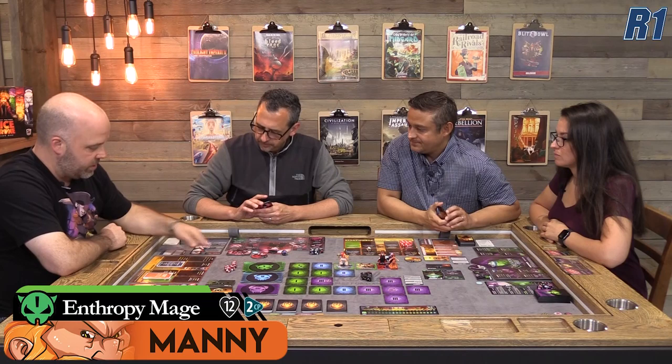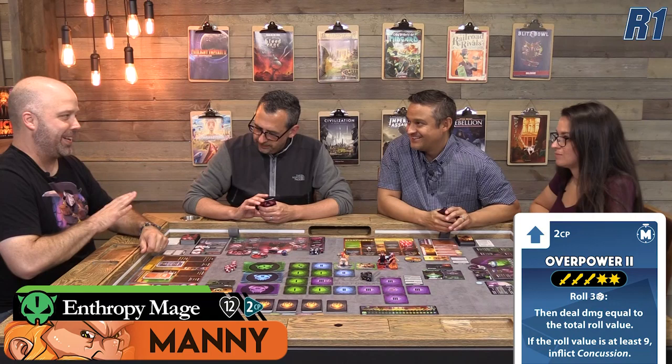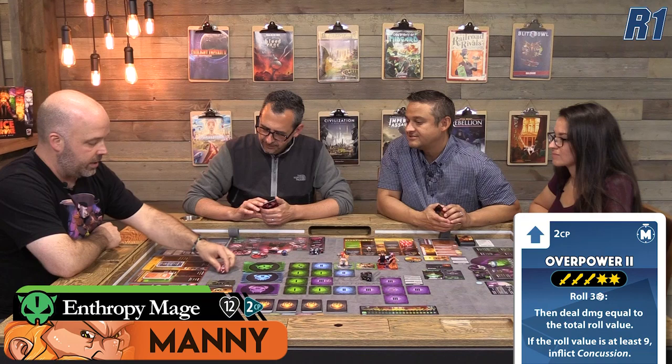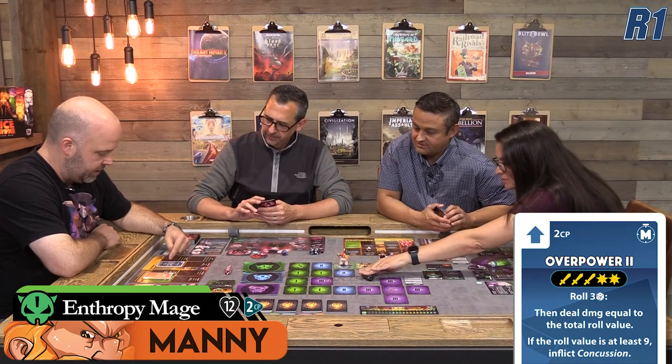I successfully rolled Overpower — the one I just upgraded! Rolling three dice and dealing damage equal to the roll value: that's 12 damage, and the Entropy Mage is concussed. It doesn't matter in this case though. Now the minion rolls defense — it rolls three dice, and depending on what it rolls, specific things happen. The previous player to the activator rolls for the minion's defense.